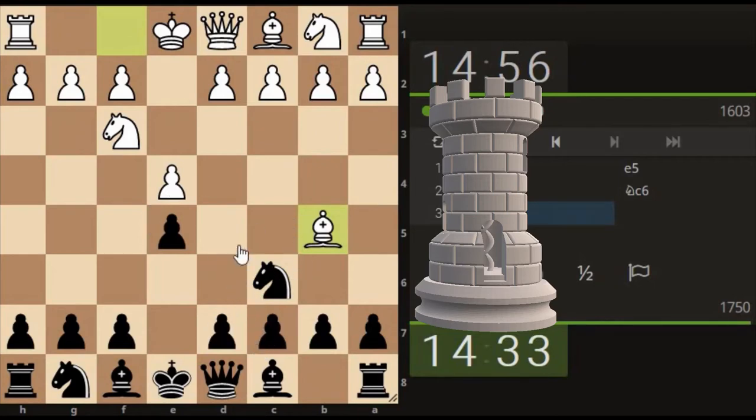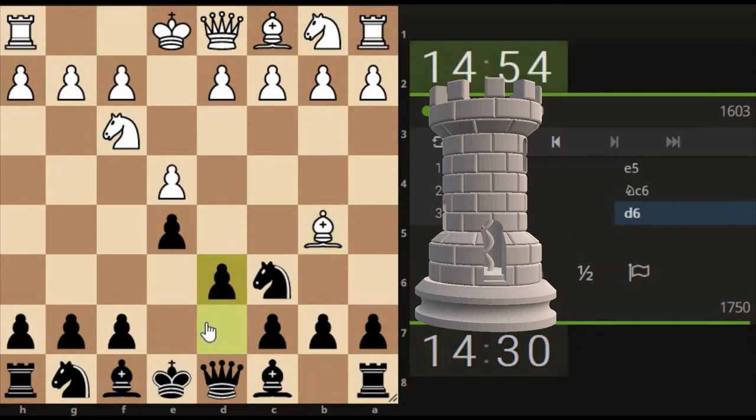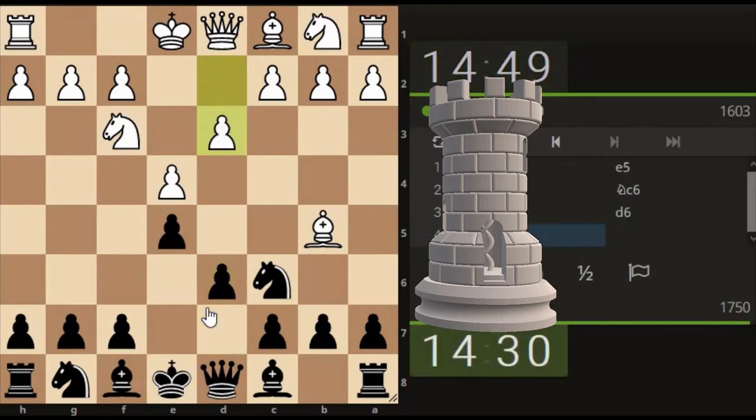Simple, direct moves to remove pieces from the board — I'm going to come here — and to pressure the king or the king area. It depends what this game brings to us: what is the theme, what are the target points, what are the target areas, what are the initial weaknesses that we can see. If you can't see any, you don't force it.